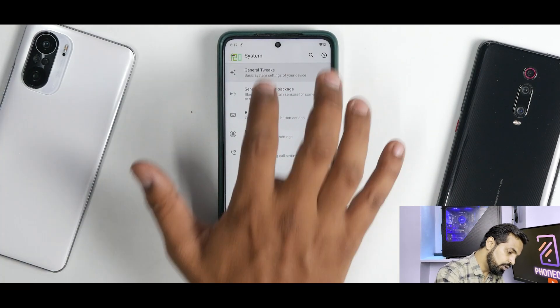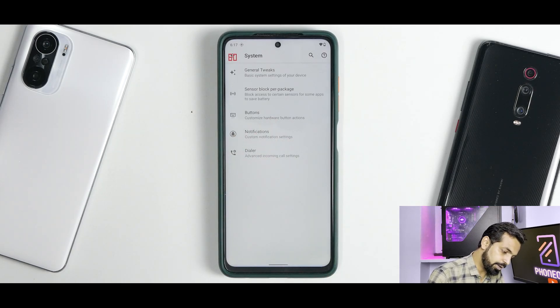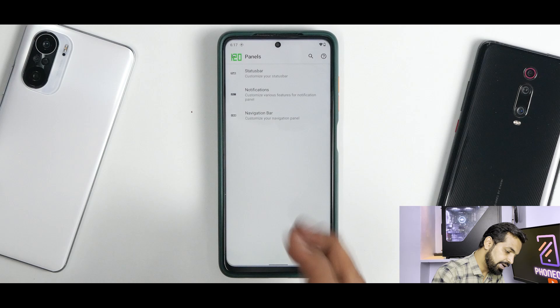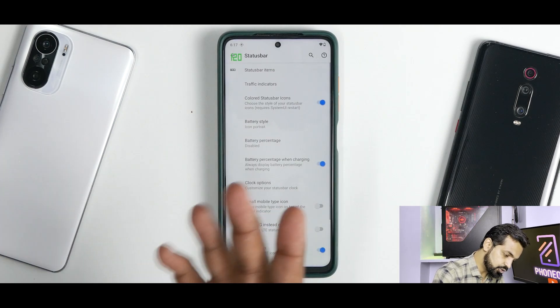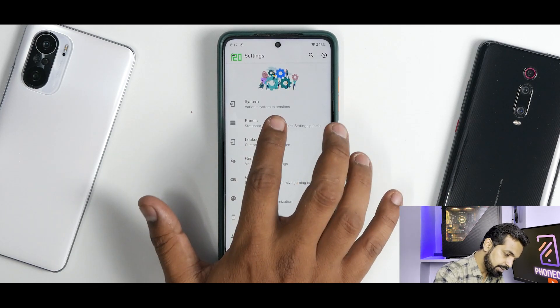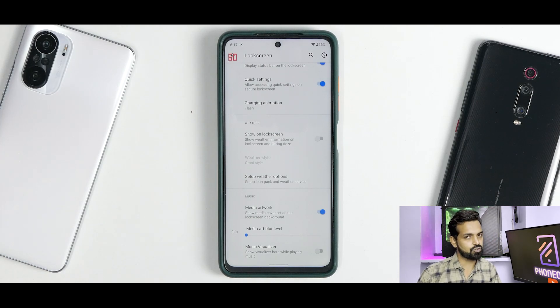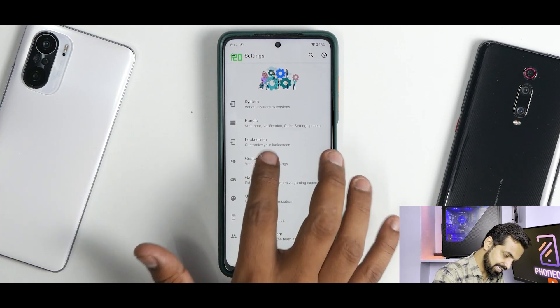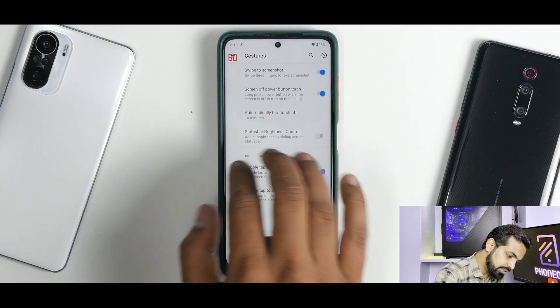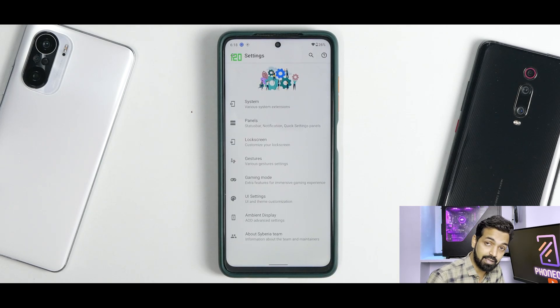Under system you have general tweaks, sensor block per package, buttons, notifications, dialer, and panels with status bar customization. Under status bar you can enable battery percentage, make changes to the navigation bar, and customize the lock screen. Under gestures you have features like swipe to screenshot along with long screenshot as well - that is brilliant.